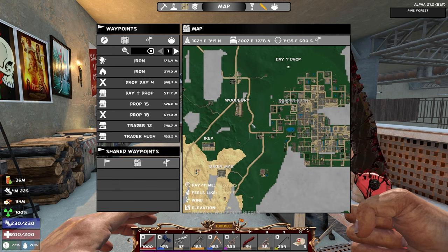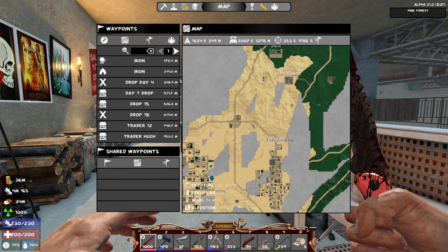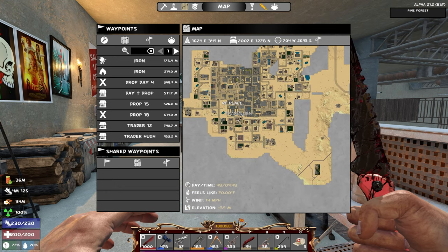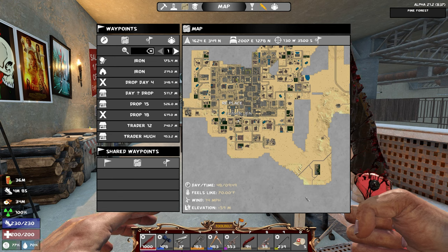There's Stu's Zoo - I want to hit that one up. I want to hit up Woodbury, which I think is a Walking Dead reference. Ikea looks incredible. The Supermax prison looks incredible. And then way down here, we found the Resident Evil building - it's called the Umbrella Corporation building. It looks absolutely incredible. There are a few other cool ones out there too.